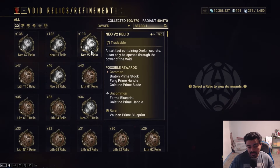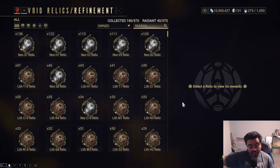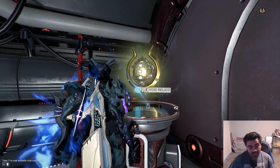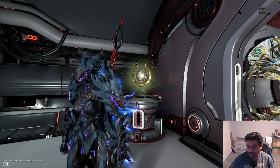Anything that you don't need you can just sell to somebody, make some platinum, and then you can go ahead and buy all the reactors you want, buy all the Warframe slots, weapon slots — it doesn't matter what you need, just buy it. That's what I typically do — just get it over with that way. So yeah, that's how you get those things.